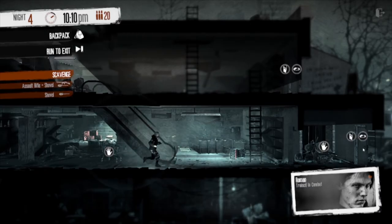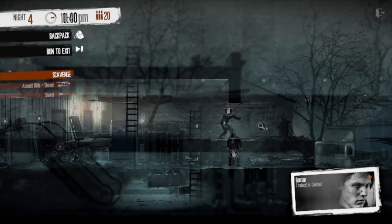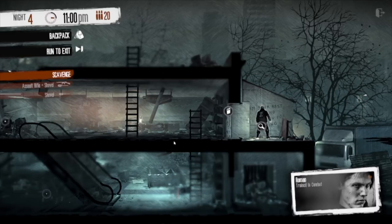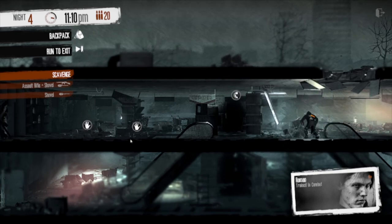Behind the main building is a pile of rubble and a shipping container. By all means, take whatever you want from here. It appears whoever was staying here is long gone, so it's all free for you to take. Upstairs is very similar to the main shop floor, but there is also some graffiti out on the back balcony that will require cleaning. Overall, this area is good for collecting parts and other useful items.